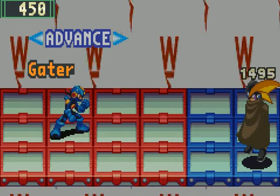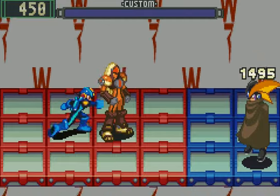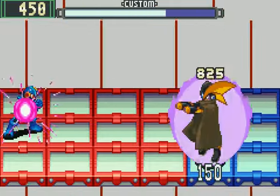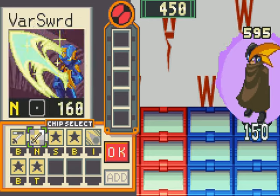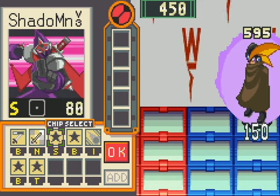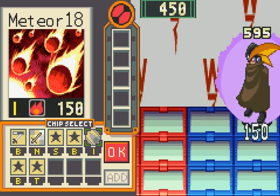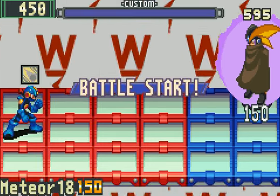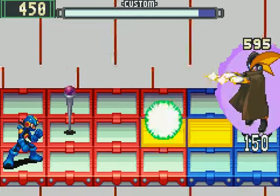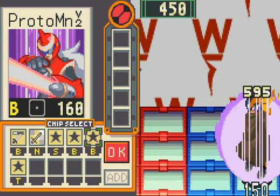I only get to use Gator once, so I better make it count. Let's go for it. Now the rest — it's all up to fate. I better have some good fate. Could use some Meteor 18s. I'll save that for the end — like right now. Hopefully at least one of those Meteors connects... and he hit the wand!